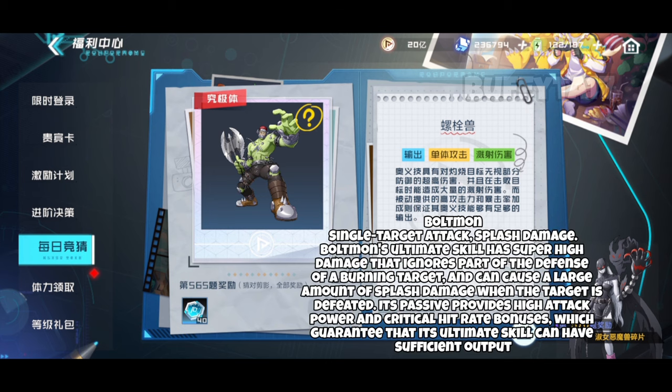Boltman's ultimate skill has super high damage that ignores part of the defense of a burning target and can cause a large amount of splash damage when the target is defeated. Its passive provides high attack power and critical hit rate bonuses which guarantee that its ultimate skill can have sufficient output.